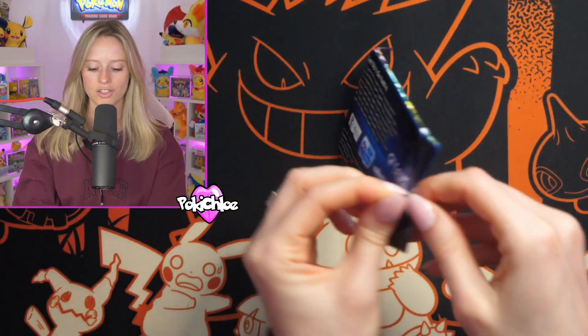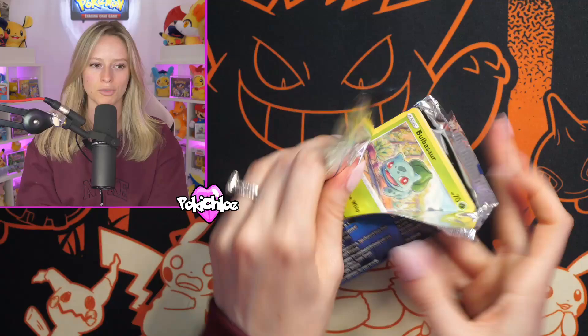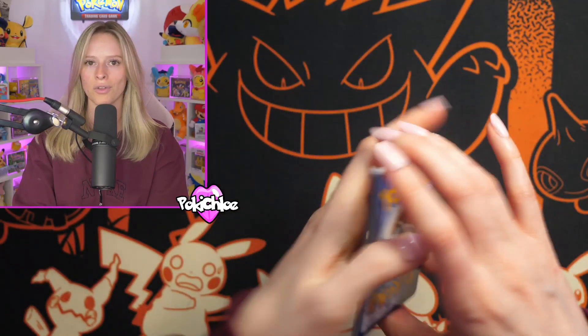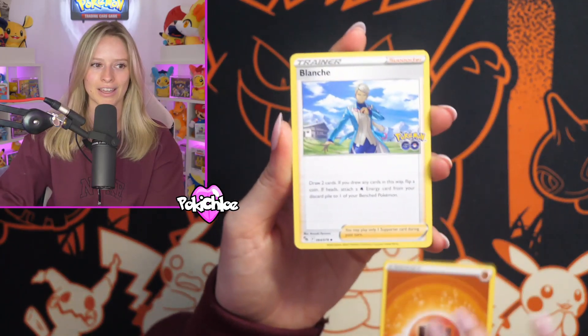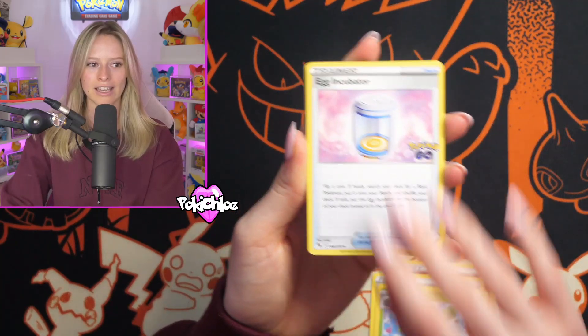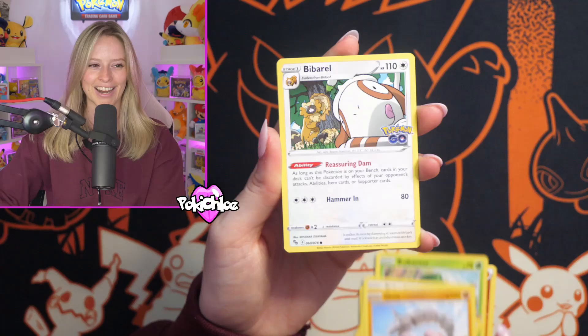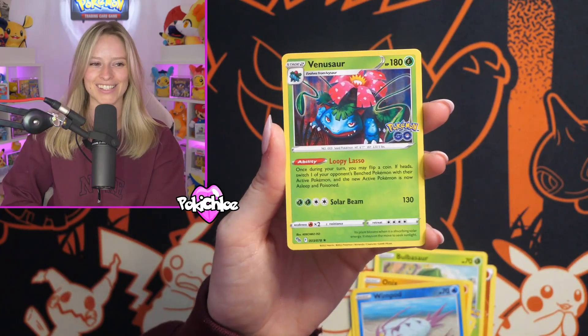Do remember guys, if you've enjoyed this video hit that like button. I'm trying to do more videos of brand new products when they drop so I can show you what's on offer, what they look like and what sort of hits you can get. Let's see if we can get some final pack magic — in three, two, one. We get the Venusaur. I'll see you again next time.